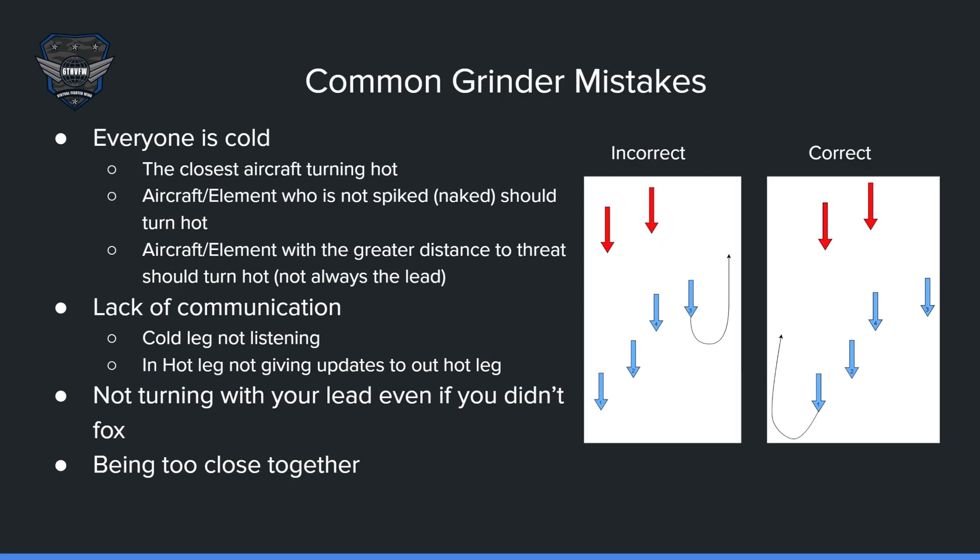Here are some common grinder mistakes. The biggest is that everybody goes cold — when that happens, the grinder falls apart and you need a procedure to get back into it. If you have two bandits to your north and everybody is cold, number three should not turn back around, because number one, they are the closest, and number two, the bandit is usually locking onto the last person in the flight. There's no reason for them to turn hot when they're already very close.